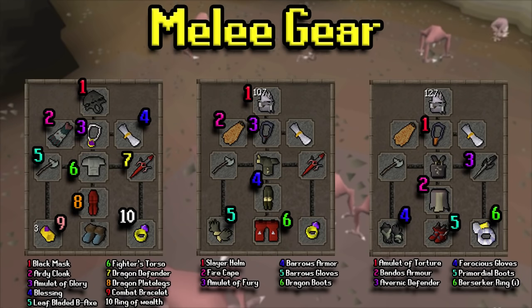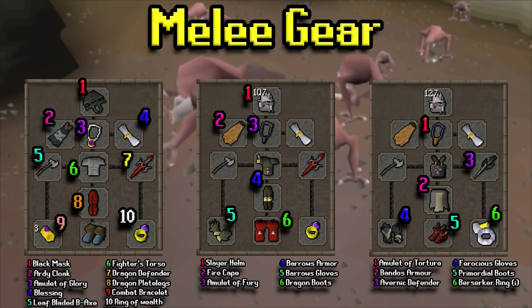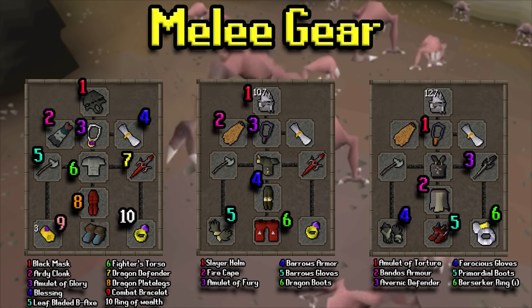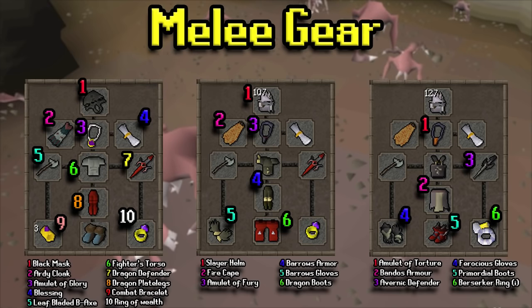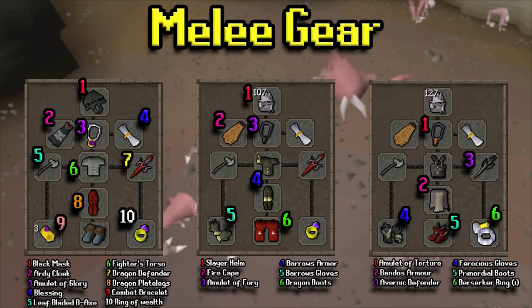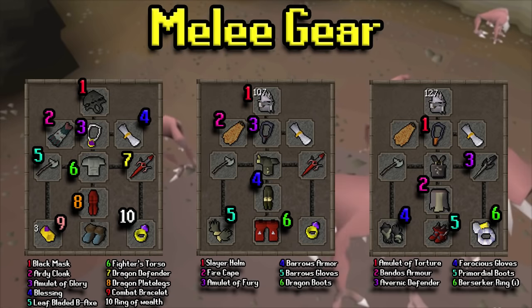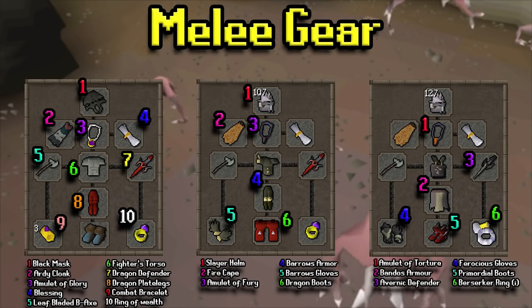For melee gear we have a few different options. On the left-hand side is the med level setup, progressing up to the right-hand side which is the end-game setup. The main note is you're going to need a leaf bladed battleaxe, sword, spear, or something of that sort — a leaf bladed weapon or broad bolts to be able to damage them in the first place. Along with that, strength bonuses and defense is what you want to go for.